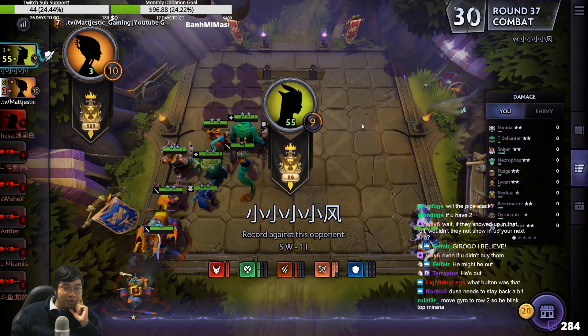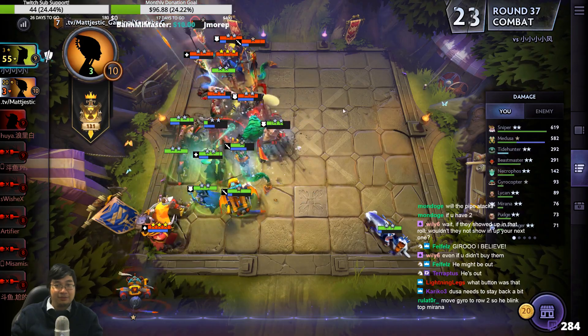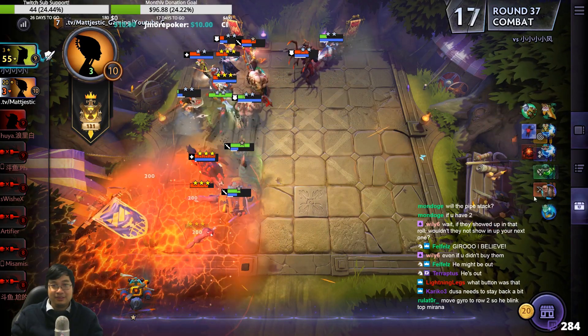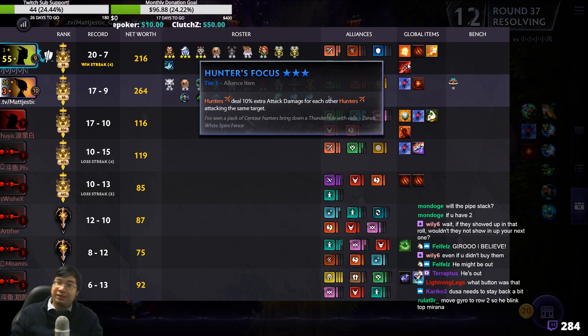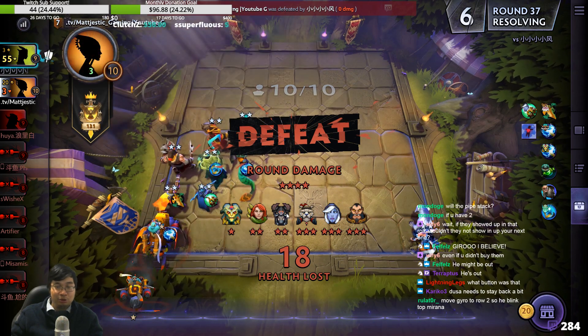Jarrah two rolls — so he blinks on top of Marana. Yeah we could try that — I'm hoping he blinks on Marana. My Tide only cast once — very unfortunate. He's so strong. He has... oh that's why he shred us like butter. Aegis was popped here — we took no damage. We have one more try in us.